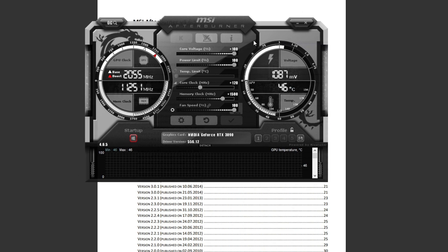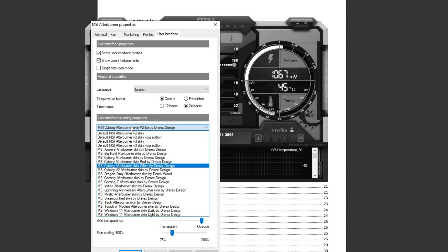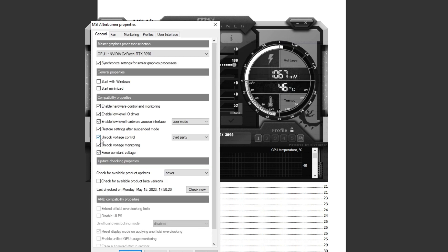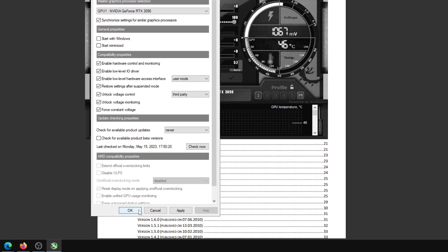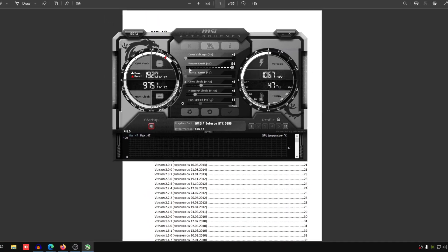Your interface won't look like mine by default. Go to the gear icon, go to User Interface, and make sure you set it to MSI Cyber Afterburner skin — white. If you don't, you can't really follow this video since you'll be on the default one. Then go to General, check those three options, set it to third-party, set 'check for available product updates' to Never, and press Apply.